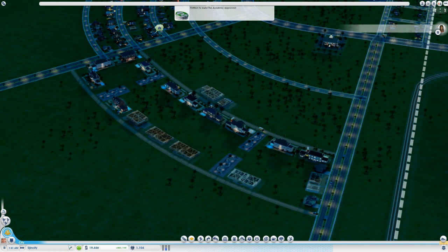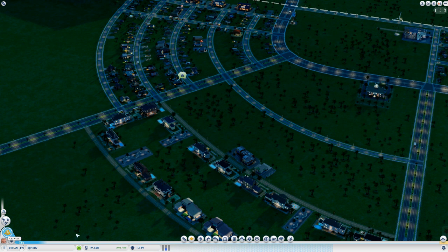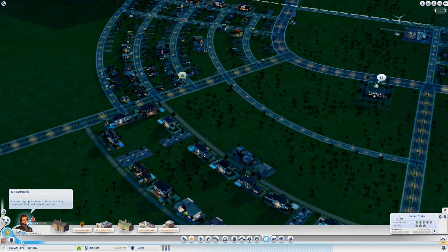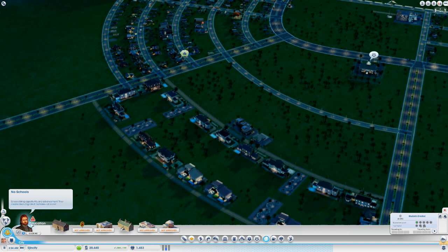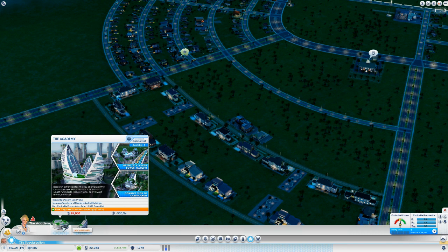Sweet, so what is an academy and how do I build it? Let's turn the speed down. Is that education? Let's check that out. No, there's no academies here, there's a library. Must be in specializations - here it is, the academy. Research advanced technology and transmit the control net needed for it to function. Staff with wealthy workers to research faster and transmit more control net. Control net is a weird kind of resource for Cities of the Future. I think I might go for this.